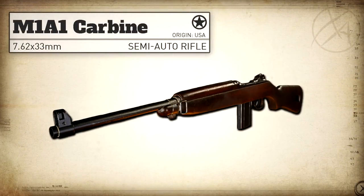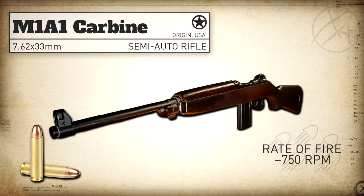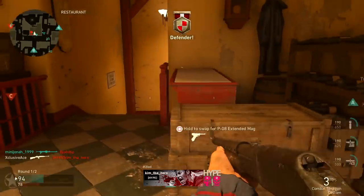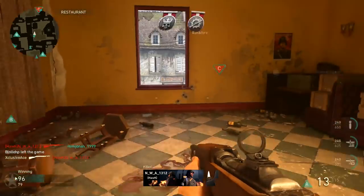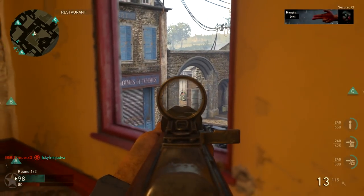First up, as always, let's have a look at some of the real life stats. The M1A1 Carbine is an American semi-auto rifle that fires a 7.62x33, or 30 carbine round, at approximately 750 rounds per minute. That fire rate is what the rifle is technically capable of, though realistically nobody would be able to fire that fast accurately. It fires a smaller cartridge than the M1 Garand, making it a lot easier to control the recoil.